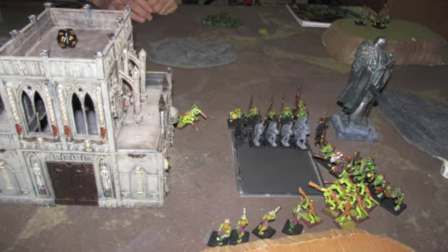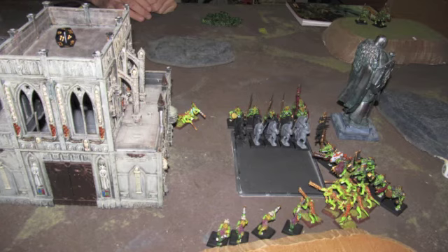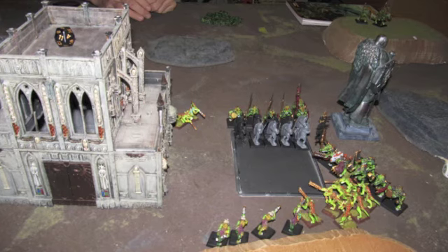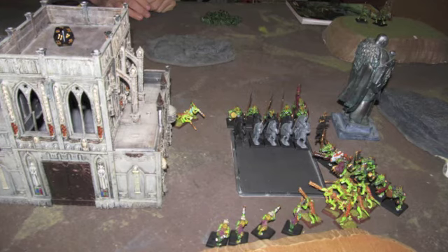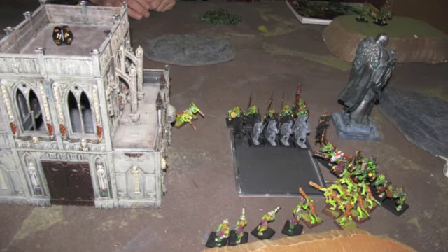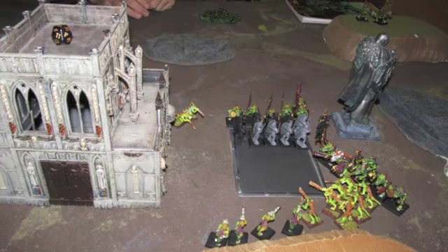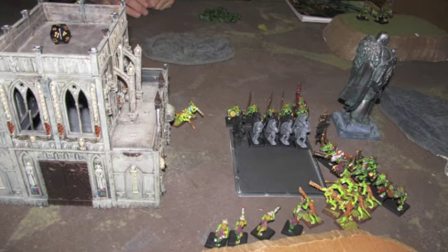The Phoenix Guard are a monstrously expensive unit at 380 points, so it might look like my opponent has a lot more points on the field, but it was actually about even. My opponent only had a Saurus unit, a Scar Veteran, and a couple units of Skinks left. The game actually came down to 21 points in my opponent's favor, which basically made it a tactical draw.